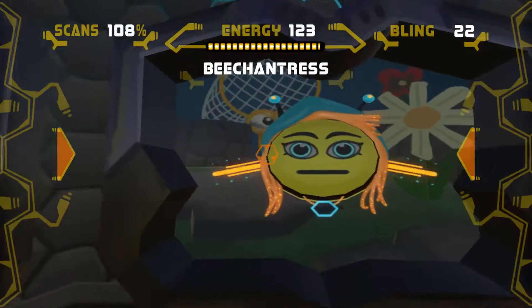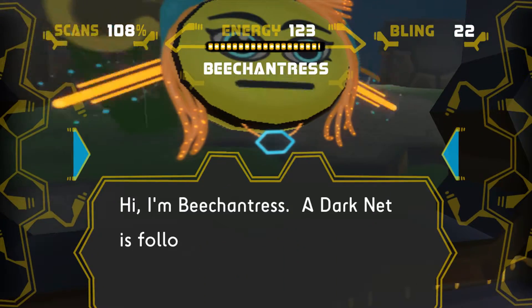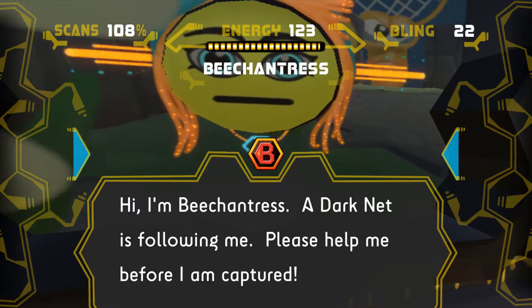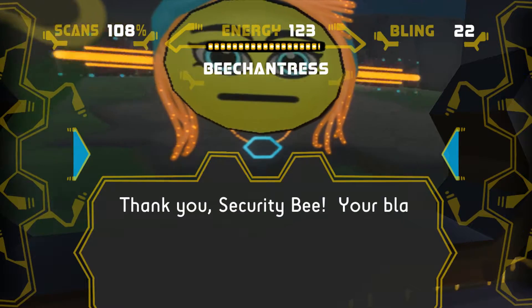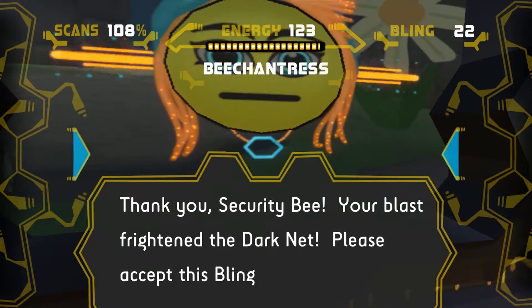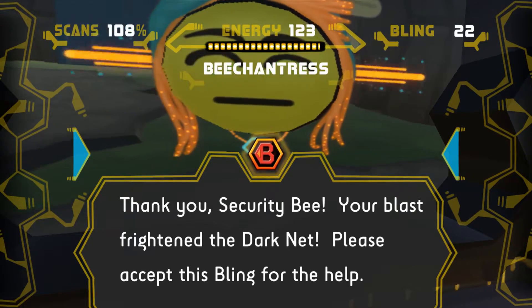We have the bee Chandress here, let's talk to them. 'Hi, I'm Bee Chandress, a dark net is following me, please help me before I am captured.' Just shoot once there, and there we go. 'Thank you, Security Bee, your blast frightened the dark net — please accept this bling for the help.'